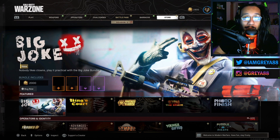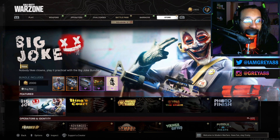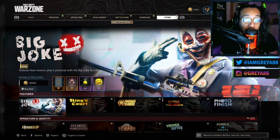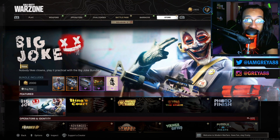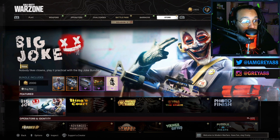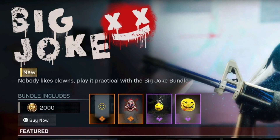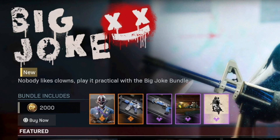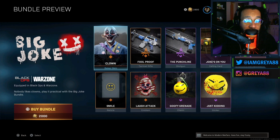You guys can find the newest bundle here. It's called Big Joke. A lot of people seem to think this bundle is getting a lot of inspiration from the Dark Knight Batman movie with the Joker bank heist scene at the very start, and I definitely see the similarities there. Let me know what you think in the comments. This is once again the Big Joke bundle — it says 'Nobody likes clowns, play it practical with the Big Joke bundle.' The bundle costs 2,000 COD Points or $20.